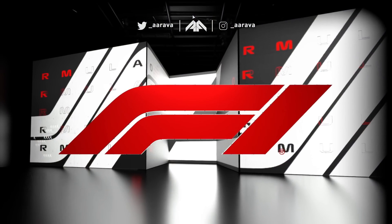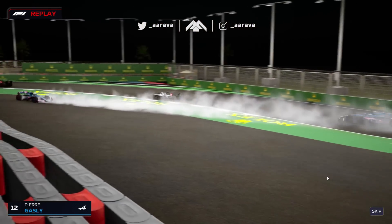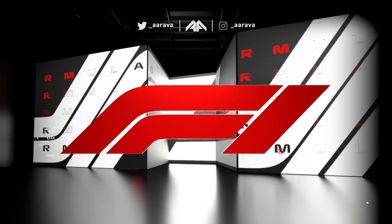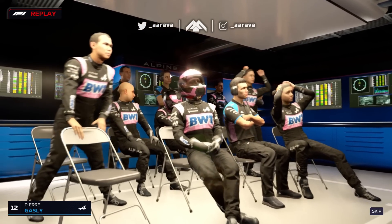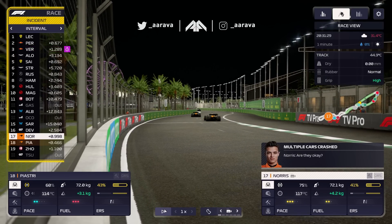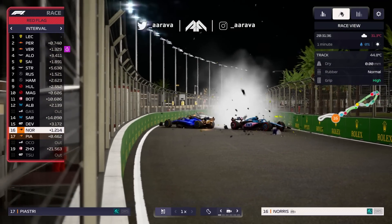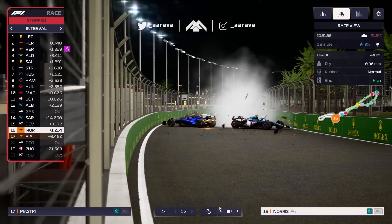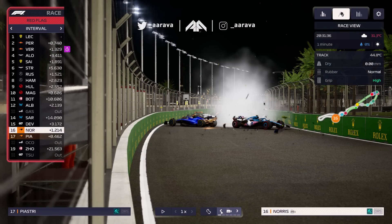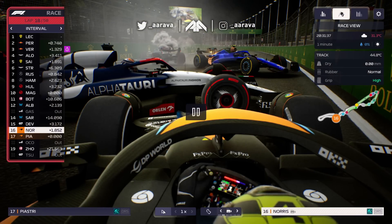Another safety car! Multiple cars have been involved - the Haas and the Alpines as they snake through. Oh, big crash, massive crash! The Alpine spun, hit the wall, came flying back onto the circuit - and it's both Alpines out! Oh my god, just like real life! Both Alpines have crashed each other out! Red flag! Did we get involved? Oh no - Piastri is out! What on earth is happening here?